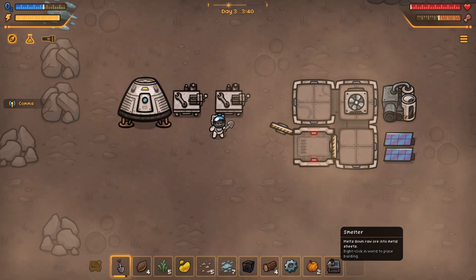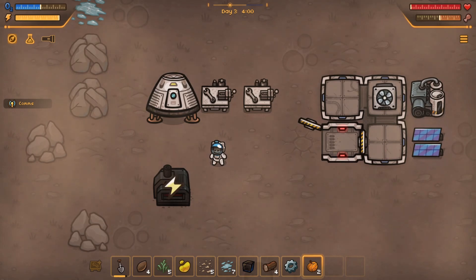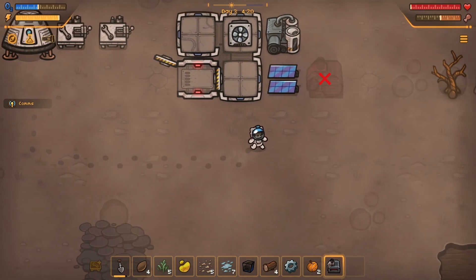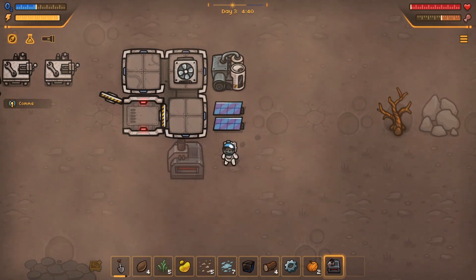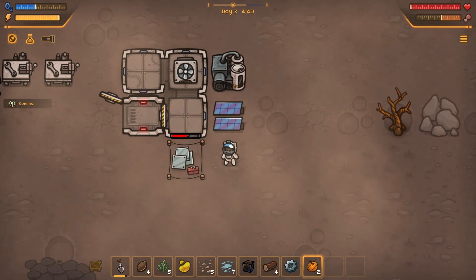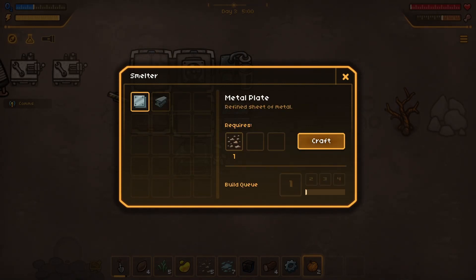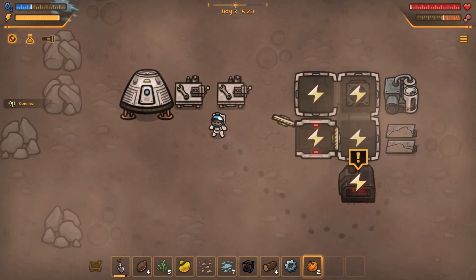Let's put the smelter back and place it next to the power. Will this connect to the power? It does, it does - awesome! So let's make some metal plates - I have about five of that ore. I got dusty again. It has stuff ready - cool. How many did I need for the lab? I need five of them - I'm not going to have enough yet. I got four, I still have one more - I needed five, right? Perfect.